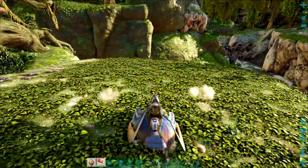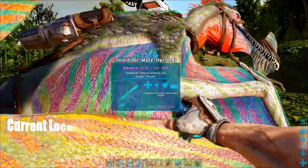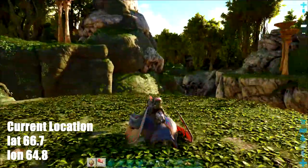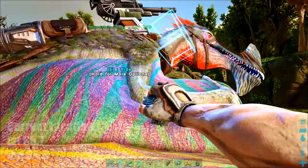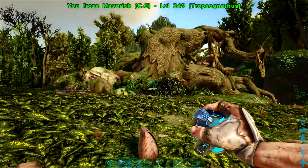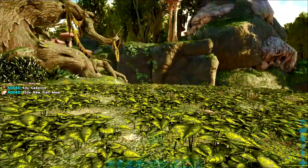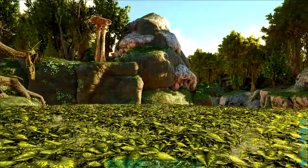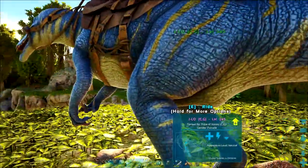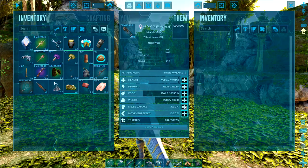This is why I recommend the baryonyx for this task, as there's plenty of piranha, capro, and sarco in this water. Hey Maverick, where are you going? This is a new thing the Wyverns and Flyers have started doing — they can just start wandering off by themselves, something changed in a patch. I've brought J-Lo with me. It's actually been a while since I've used this baryonyx so it might have a few levels. I think we'll pump some more melee damage.